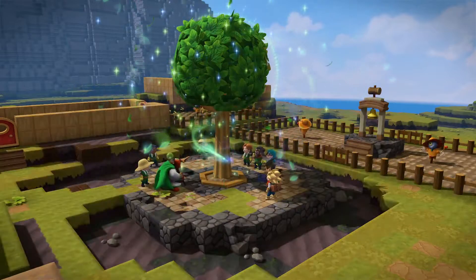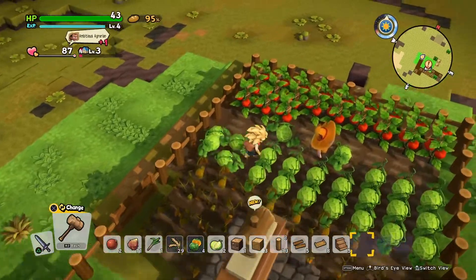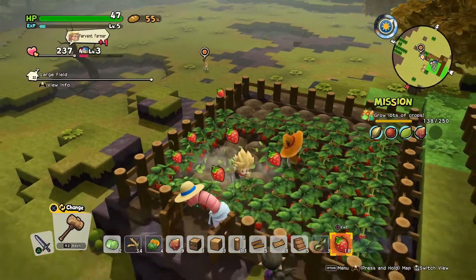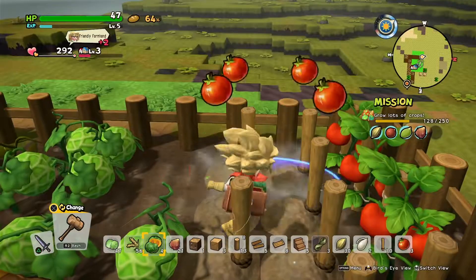Work together with your villagers to till soil, plant seeds, and raise a multitude of crops! Be sure to customize the way you build your fields to support the kind of crops you're growing. Harvest anything from the humble cabbage and wheat to tantalizingly tasty tomatoes!